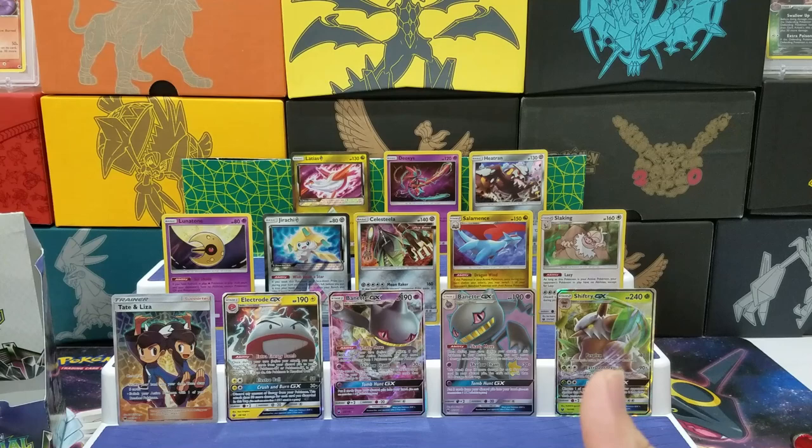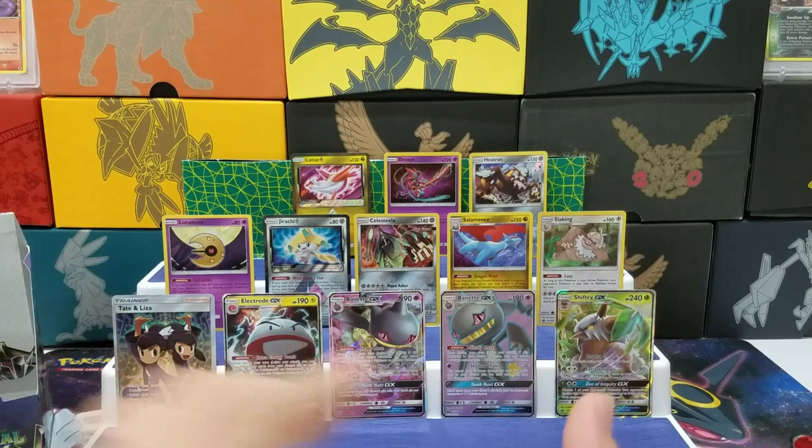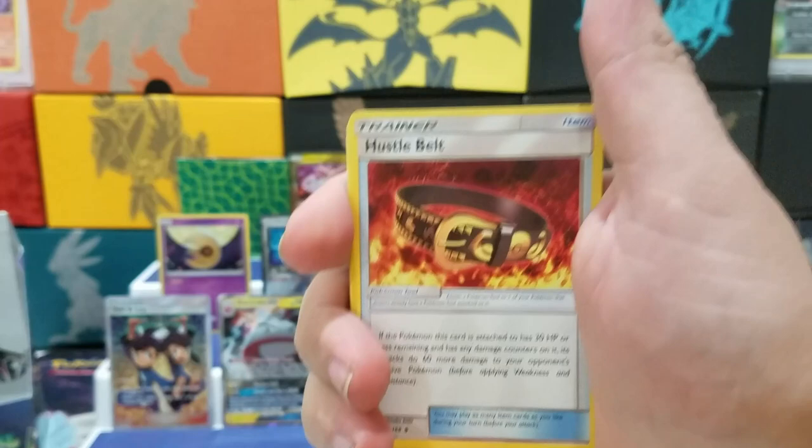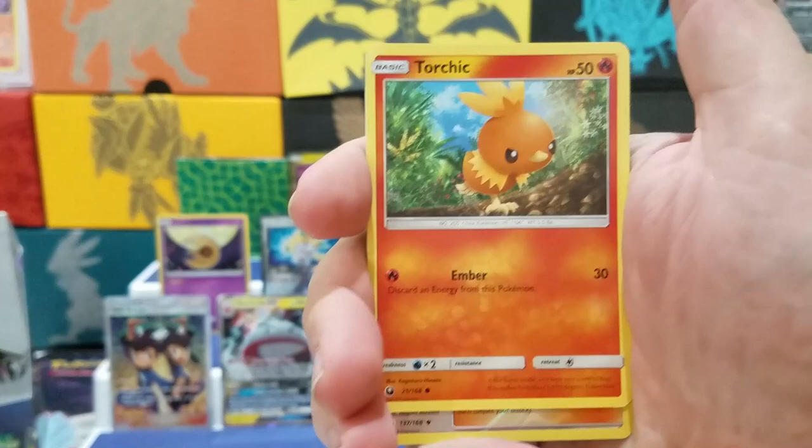Get down to the end here. Green card. Hustle Belt, Wooloo, Combustion, Lotad, Seedot, Skiddo, Rattata, Torchic, Reverse Liza — I'm saying that right — Registeel.